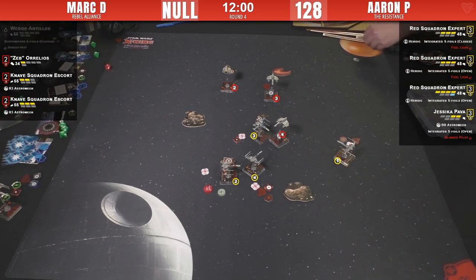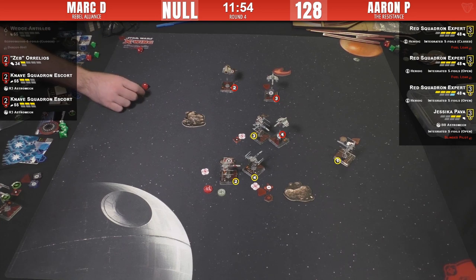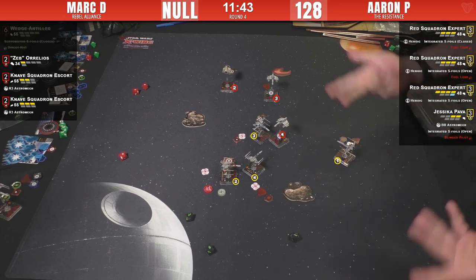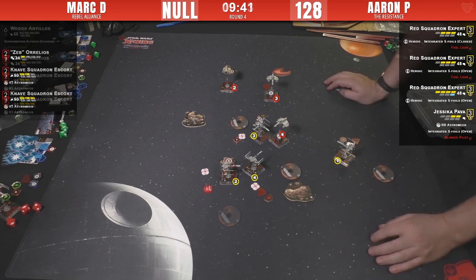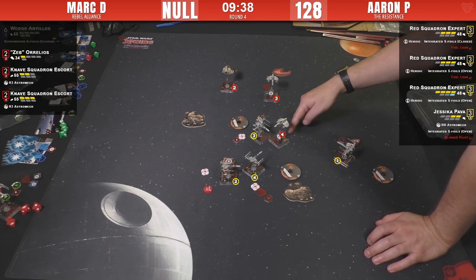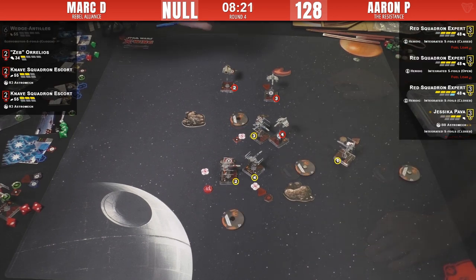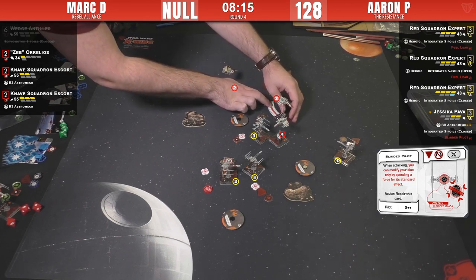Jess landed a blinded pilot crit. Knave three is going to take a range-three shot — wait, he's shooting at Jess, range three through the rock. Spending focus — three hits. Three evades — she lived through it! Jess has got it rough: two fuel leaks and a blinded pilot on the field. We're still keeping the mystery of how many points Mark has killed — our producer Victor is working on the ghost in the machine.